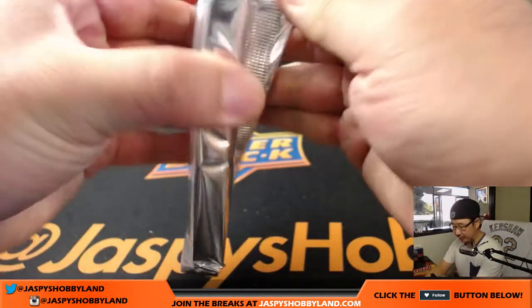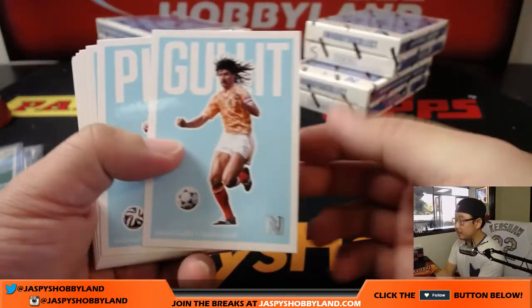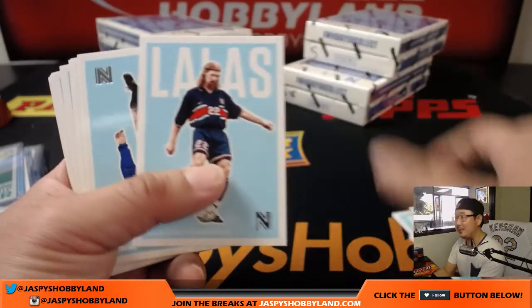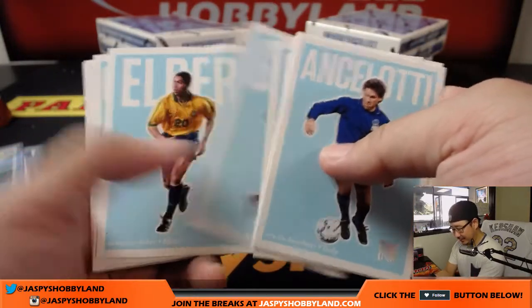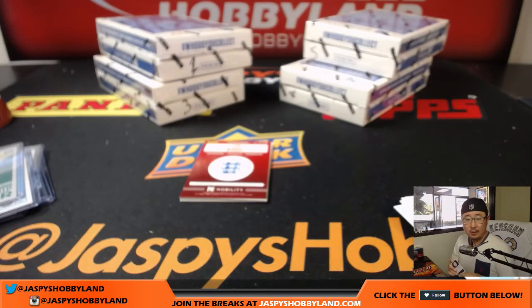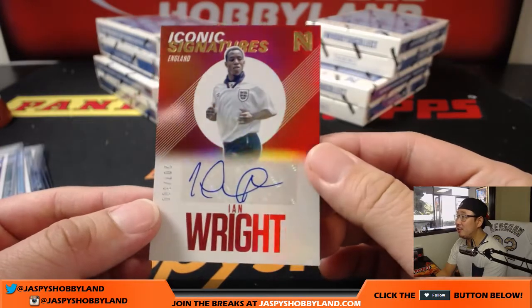All right, one more pack to go — another autograph to go, good luck. Rude — I think he just retired after his vacation for a couple of seasons in the United States. There's Ancelotti again. And we've got Michael Ballack, 60 out of 99 for the German. Carlos with the last spot, Mojo. And the autograph is Ian Wright — Iconic Signatures, Ian Wright, 207 out of 300.